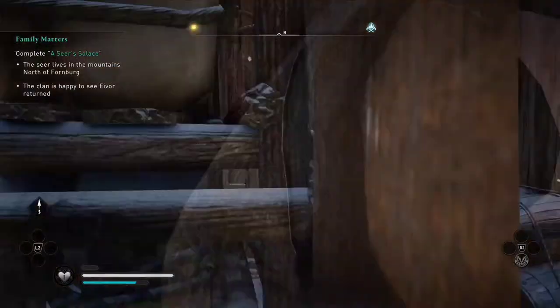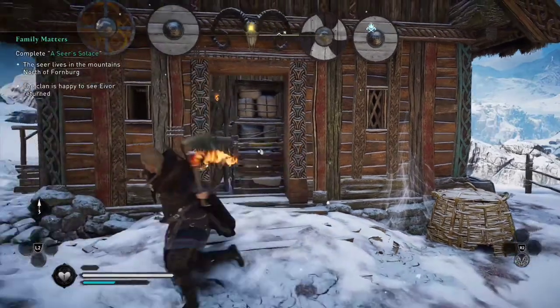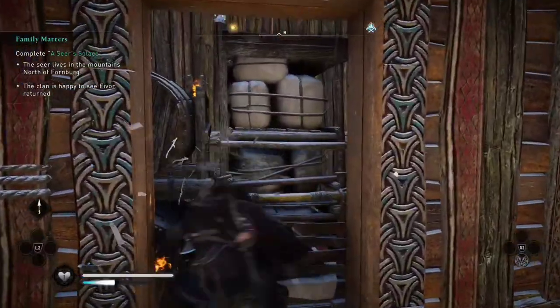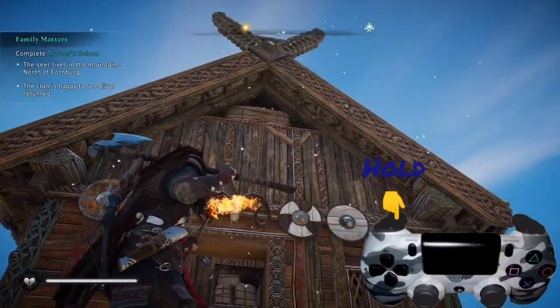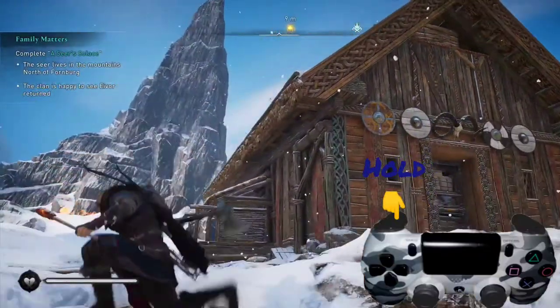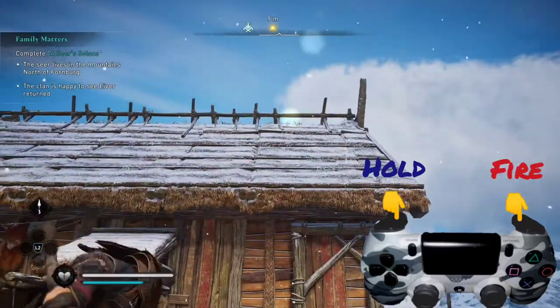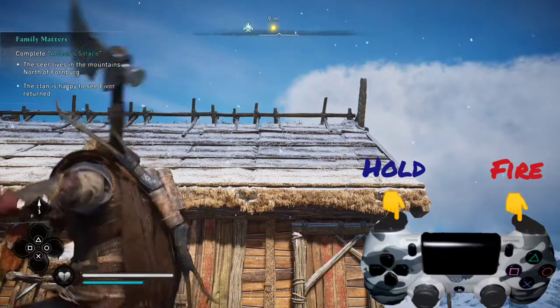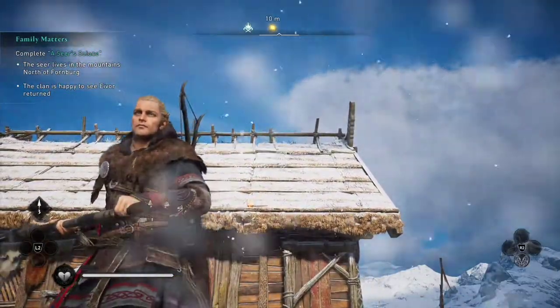What we're gonna want to do is use the same mechanism that we use for shooting arrows. Go to the side of the house, hold down L2 like we do when shooting an arrow, and then press R2 — that's gonna fire the torch onto the house and it's going to light up.